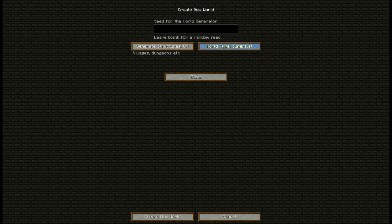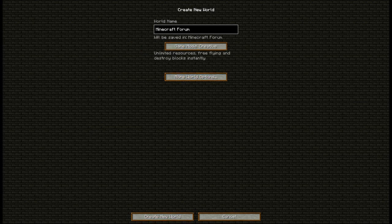One new feature is Flatland Generation, for creative builders looking to construct their wonders without hours of terraforming. When creating a new world, go into More World Options, and click on the button that says World Type Default. Right now, Superflat is the only other option available, although Jeb has hinted at more to come in future updates. For this video, we'll use the seed Minecraft Forum, because that's where we are.